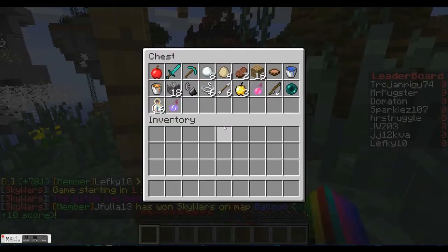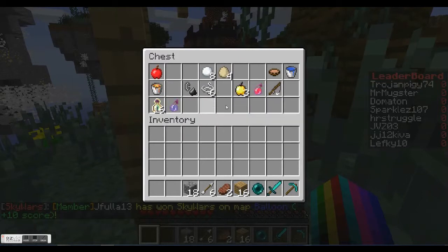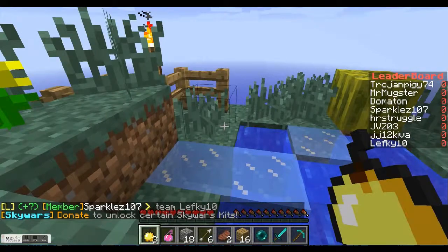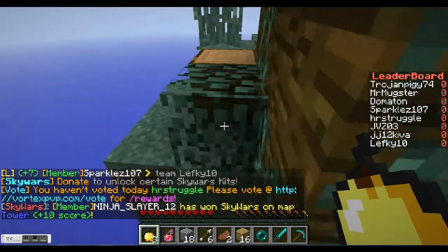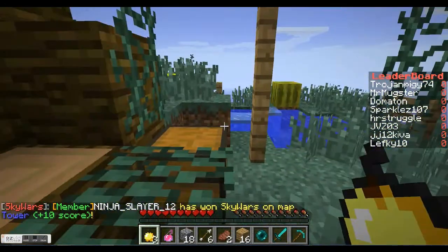...invisibility potions and ender pearls. Looks like we have the ender pearl but not the invisibility potion, but we got some good weapons. You want to grab your cobble, your wood, any arrows, some restorative apples, and food.